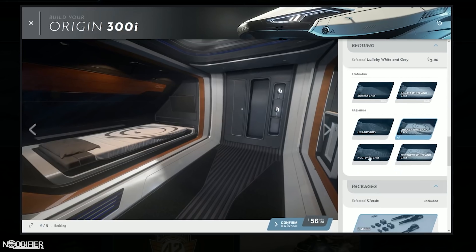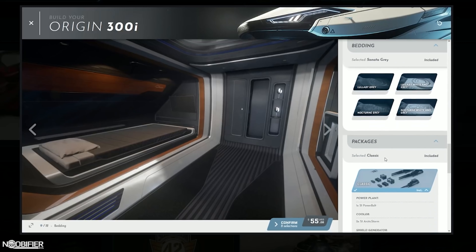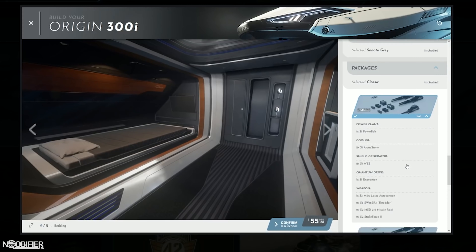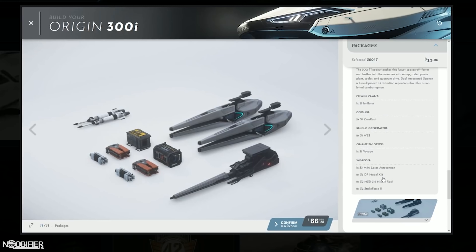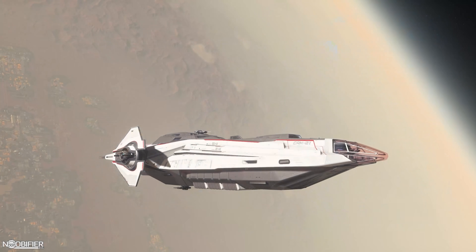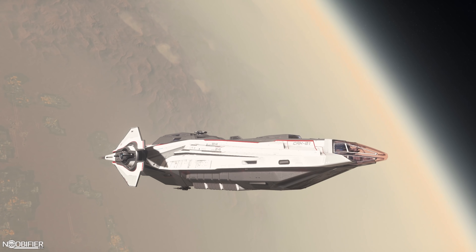Now this is speculation, but there were rumors that this system resulted in a unique SKU for each variation of the combined options. Quick math: if you had five paint options, three interior trims, three weapon options, a coffee pot, and a clock, there would need to be 180 different combinations. It's pretty messy — I hope it's not like that.